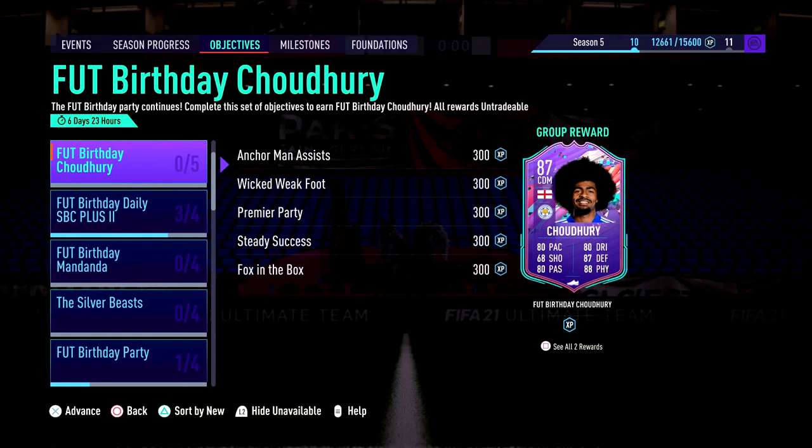Hey guys, what's going on? It's Hobes Gaming, back again with another video. And today we're taking a look at the objectives, Birthday Hamza Chowdhury. So we'll have a look at his stats, take a look at what we need to do for the objectives, and then build a squad to get it done as fast as possible. Alright, let's jump in.